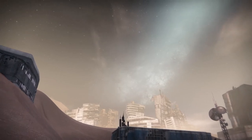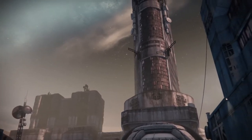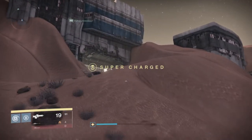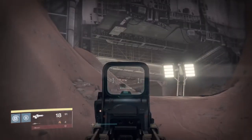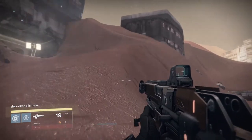Hello everybody, and welcome back to another Destiny video. In this Destiny video, I'll be showing you guys a sick out-of-map glitch on Mars in the Hollows. The glitch consists of you coming to the Hollows, and right when you come in from this area that leads to the Barrens, where you spawn in on patrol Mars, you will want to come to this hill.